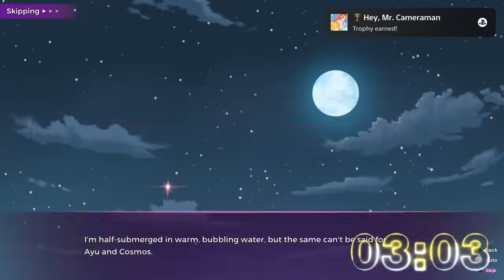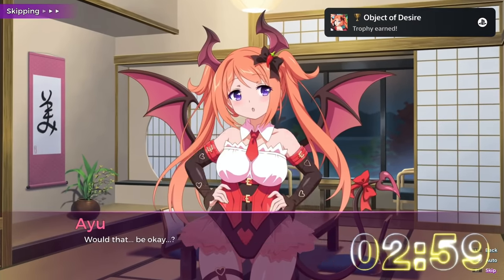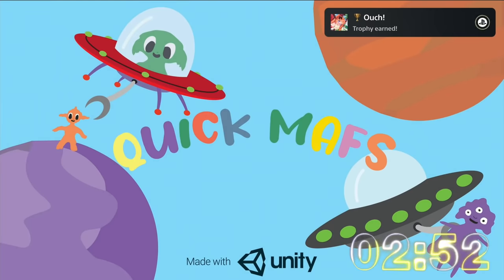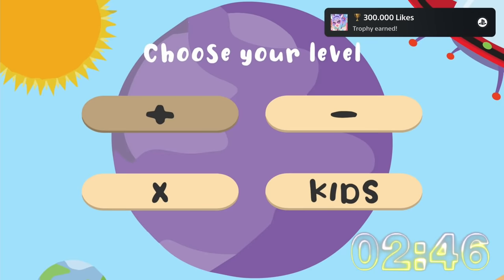Compared to the other games this one feels very long, but fortunately I'm done with it now. No time to wait for the platinum — we're jumping right into the next game, which is Quick Maths. This is basically a game for kids where you can learn math. The good thing is it's only $1.50.